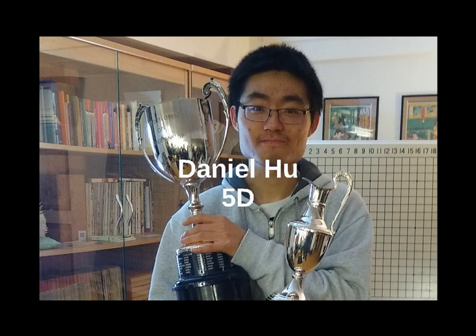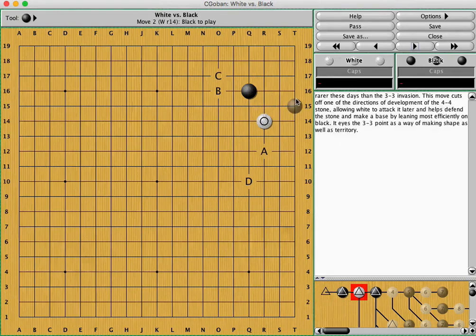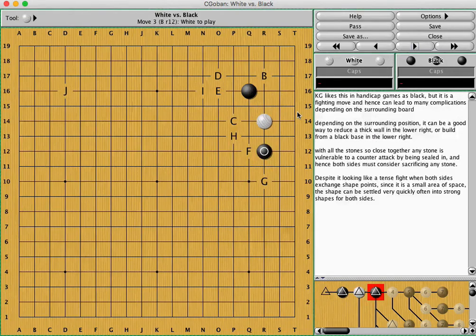Hello and welcome to my second video on Unplayed AI Joseki. Today I'm going to be continuing to talk about variations that you can find in AI programs, but that aren't played by humans very much. It's still going to be the 4-4 low approach 1-space pincer.